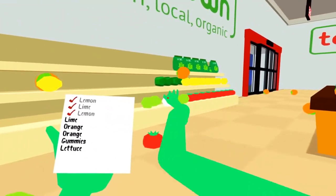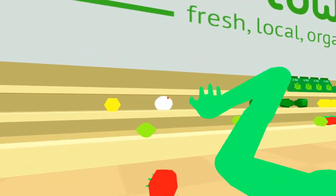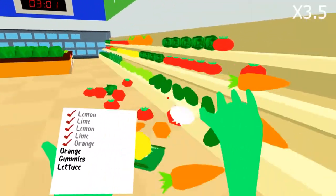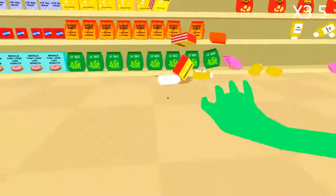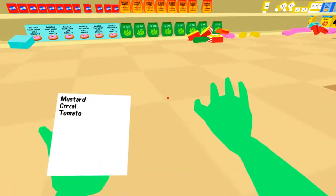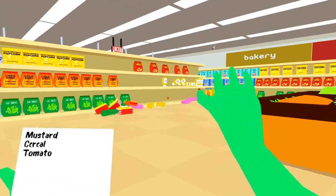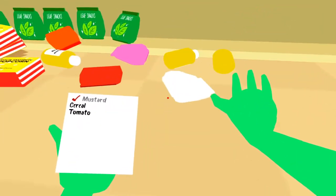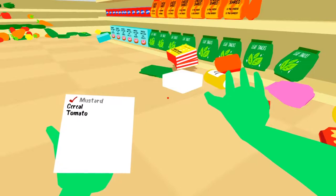Here it is. Okay, now I only need two oranges, one bag of gummies, and lettuce. What does he want this time? Here's the mustard — we ran out of mustard and I really want some mustard for my sandwich.